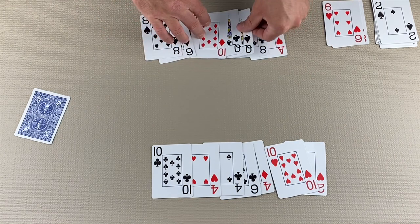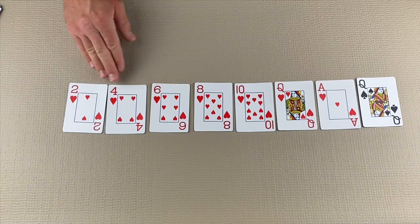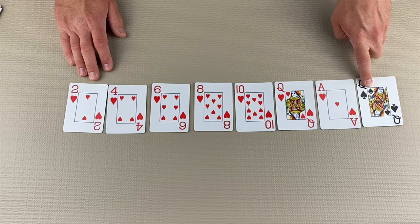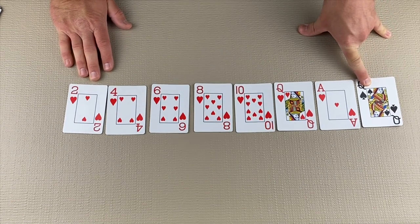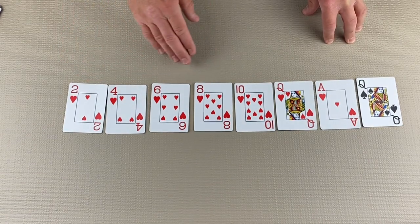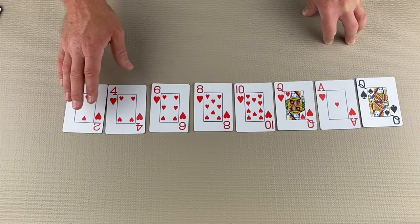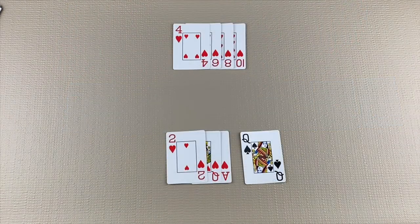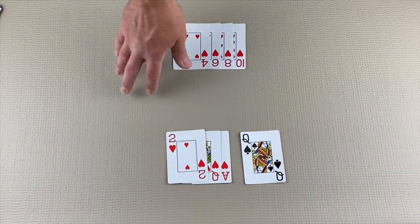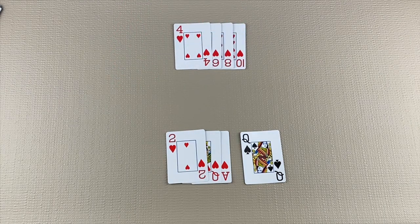Now you understand the basic rules for play. Let's move on to how to keep score. At the end of the hand, each player will count up how many hearts they have. Each heart is worth 1 point. Whoever took the Queen of Spades gets 13 points. You will continue to play until one player reaches 100 points — that player loses. For example, the player who took the Queen will have scored 16 points, and the player opposite of them would have scored 4 points.